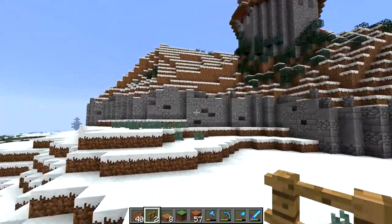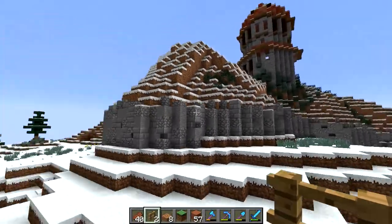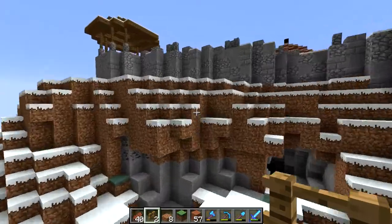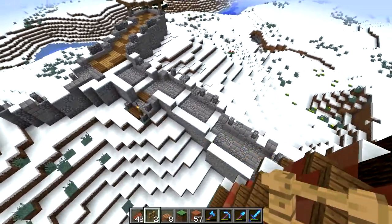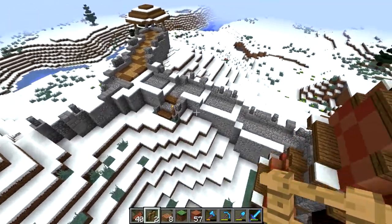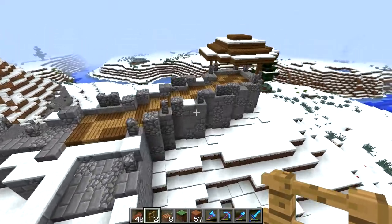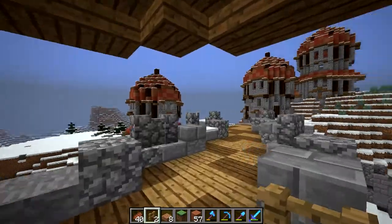That tower is finished — it was not finished last episode. Added some greens on the sides of the hills. The wall extended over here. We were talking about how I wanted to have different points of interest on the walls at different points. Here's just sort of an outlook because you can't really see over this direction from the towers.